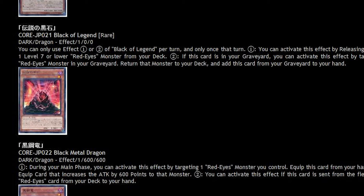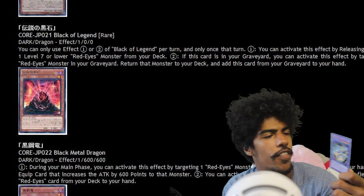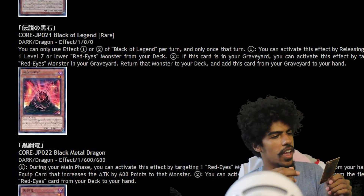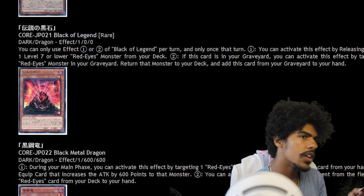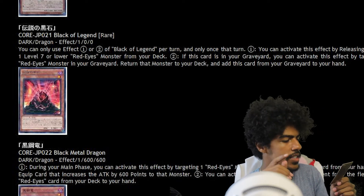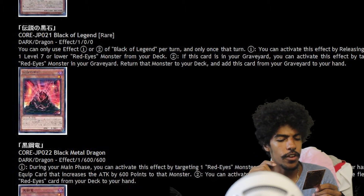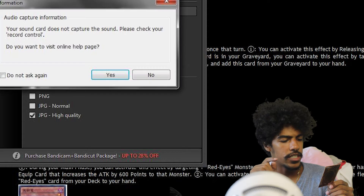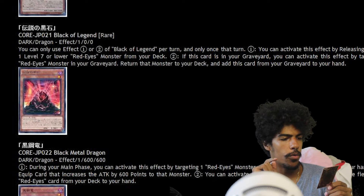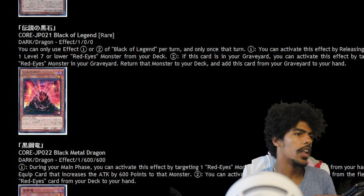Opening a jump boot pack — and it is Frightfur Tiger. It is a Dark Level 6 fusion effect monster with 1900 attack and 1200 defense. It needs an Edge Imp and one or more Fluffal monsters. When this card is fusion summoned, you can target cards on the field up to the number of fusion materials used for its fusion summon and destroy them. Also, all Frightfur monsters you control gain 300 attack for each Fluffal and Frightfur monster you control. You can only control one Frightfur Tiger. Not bad!